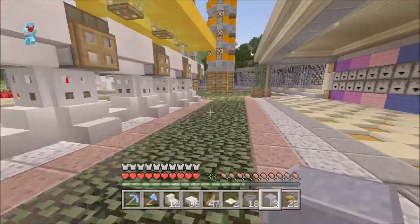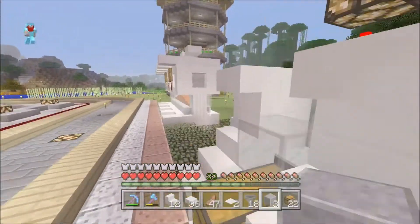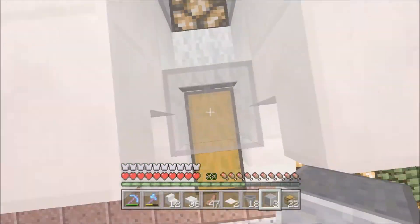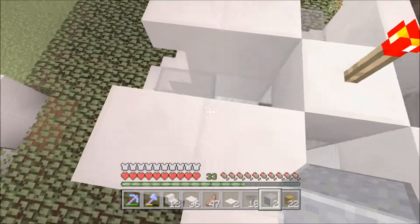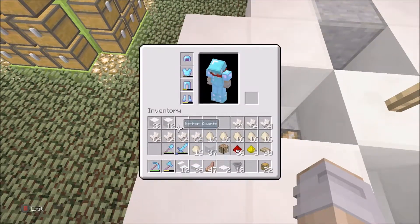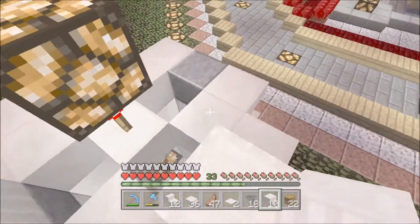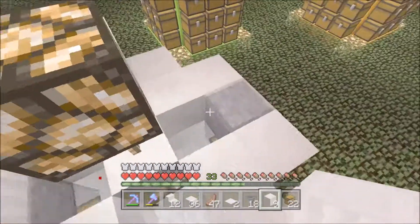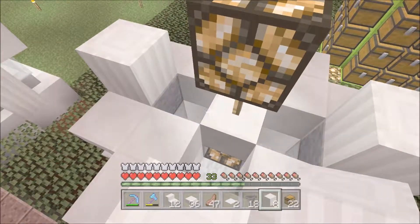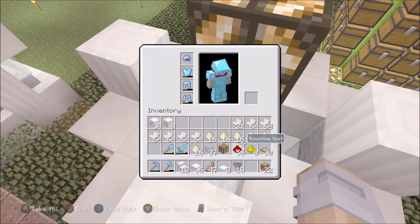So right there — and then the pillar quartz is on top. Bing, bang, boom — cool. I don't really think I need this all to be quartz in here but I'm gonna do it anyway. So I'm just gonna put — I'm gonna build all of this up like that, and then I'll just start throwing some eggs and hopefully we get some chickens.